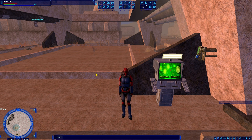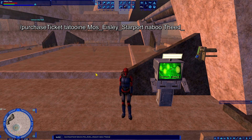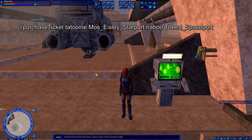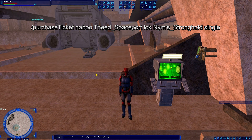Let's say after I get to Mos Eisley, I want to go to Theed. I can type slash PUR and hit tab to autocomplete — it'll stop at 'purchase' because there are multiple purchase commands, but if I type T and hit tab again it fills out 'purchaseticket'. So I'm going from Tatooine, Mos Eisley Starport, to Naboo — and Theed is a little unique. It's not 'Theed Starport', for whatever reason it's 'Theed Spaceport'. You just have to know what it's called in the game code. Then I add 'single' at the end.